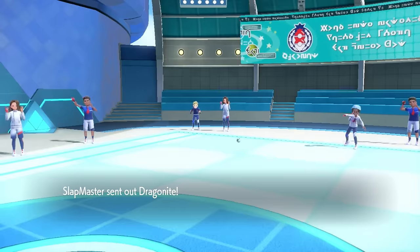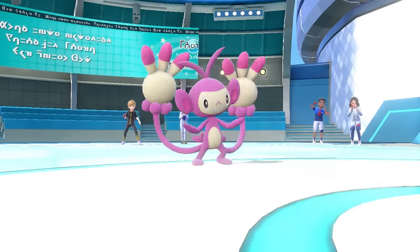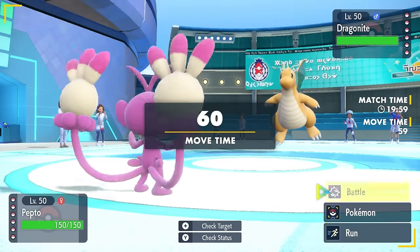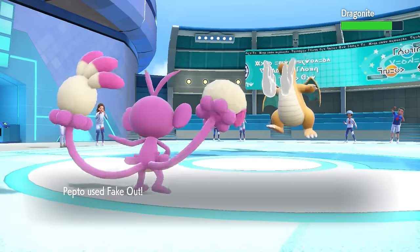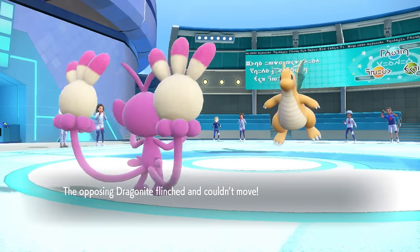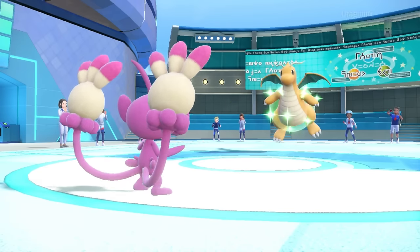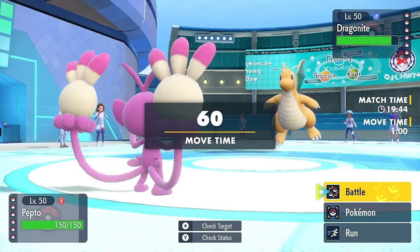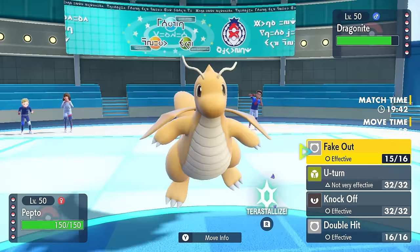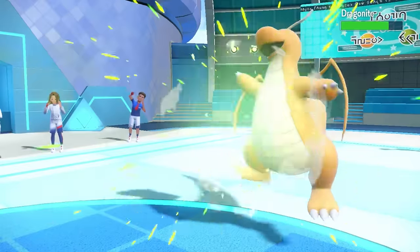My opponent leads off with Dragonite. I decide to lead with Pepto-Bismol Monkey — the Ambipom — and I want to go for the Fake Out. It could be a bad idea if it's the Multiscale arc, but it turns out it's not. It's just straight up Dragonite, and thank God it's not Inner Focus. Pretty much 99% of the time they're Marvel Scale, so the Fake Out breaks that and now we can start hitting it for some damage.